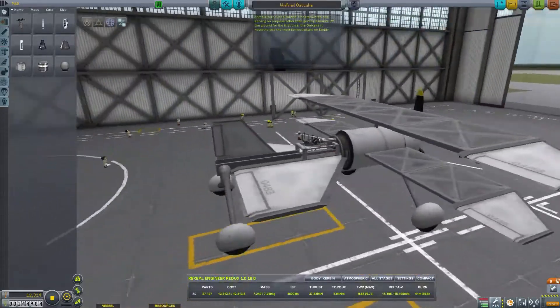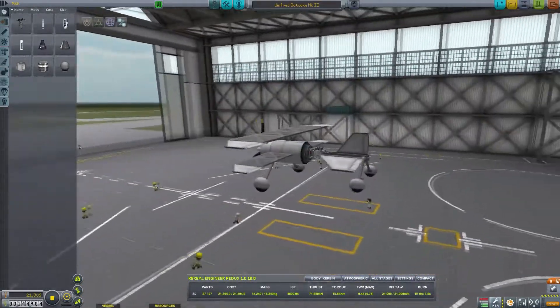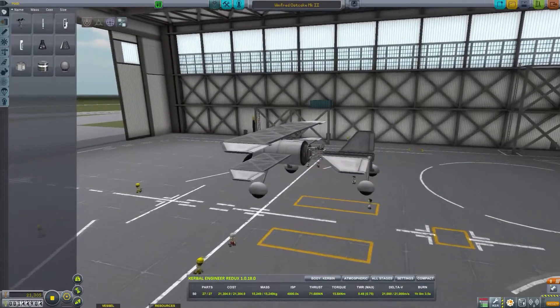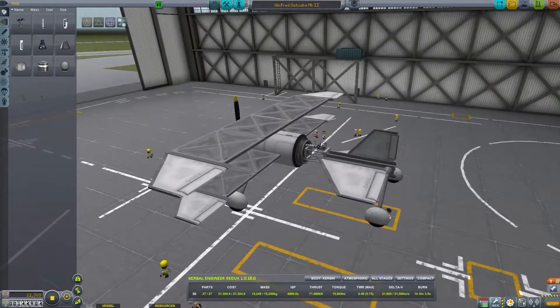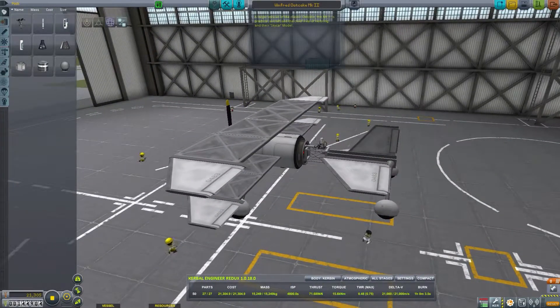Well, except for the sort of explorer probe core there, but that's needed for guidance. Now here's a plane I've actually never recorded with. This is a Winford Oak Cake but it's the Mark II version, so it's a bit bigger. It's a larger version of the classic Oak Cake — the Mark II is a practical aircraft.